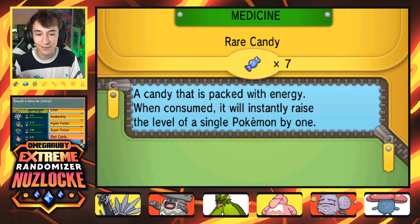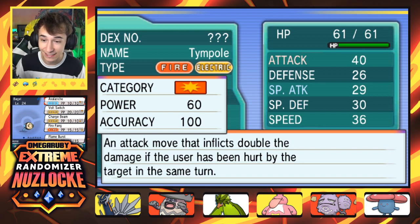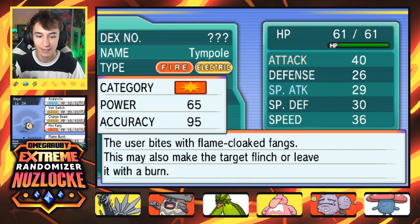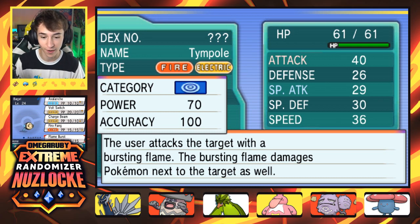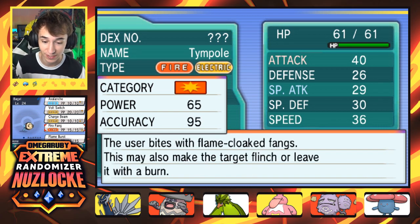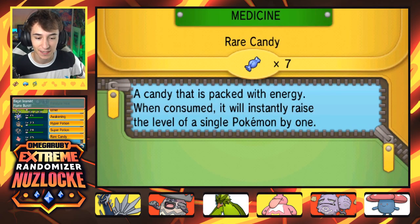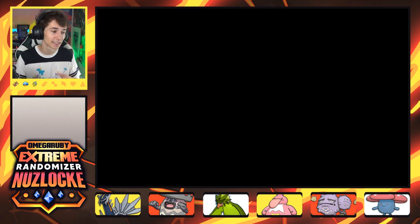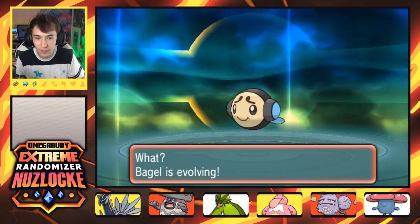I've been putting a lot of my old random evolution clips on TikTok, so I've been looking at the past. We've had some crazy luck with random evolutions — obviously for every good one there's three bad ones to counter it. But we've had some fire evolutions. I'm just hoping right now is one of those times. What could a bagel evolve into? Like a bread, toast — a toasted bagel?